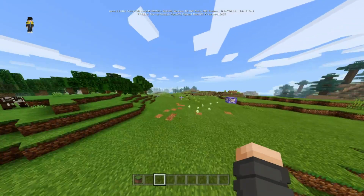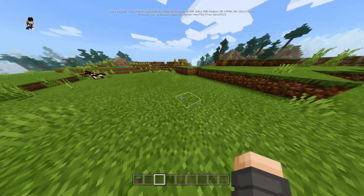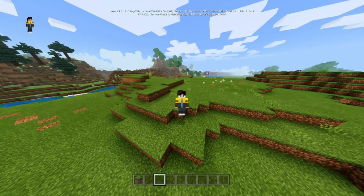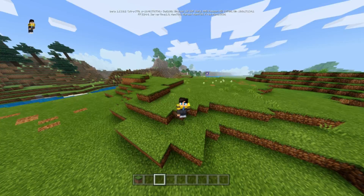As you guys saw in the timelapse, when you walk around it makes paths. That's what this function pack does for you guys — it adds a small but interesting tweak to your world. Leave a like down below if you liked it and subscribe, that would help me a lot. Bye guys!